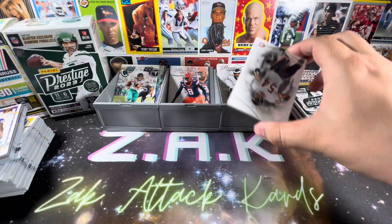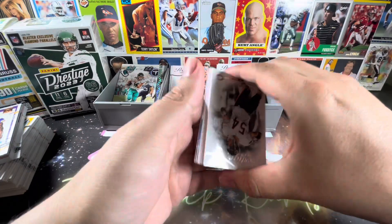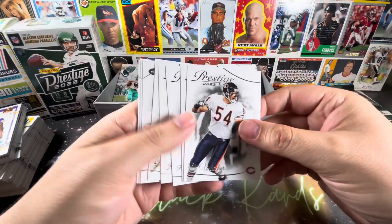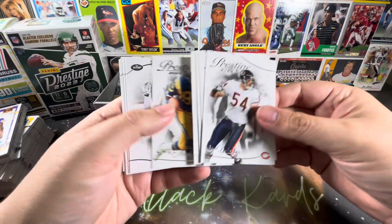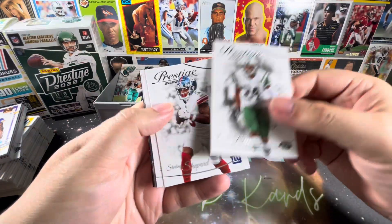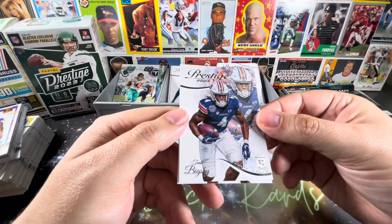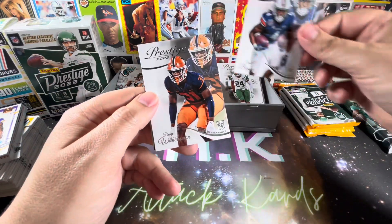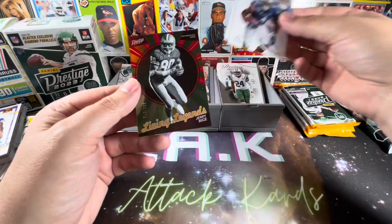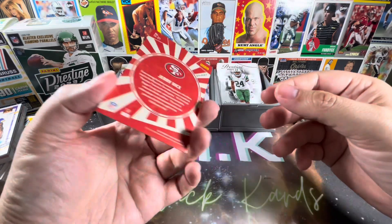Where will the numbered card be? Let's flip it this way. Oh, I think that's it — looks like a numbered insert as opposed to a numbered parallel, which has been most of the numbered stuff that I've pulled out of Prestige this year. I've done a couple of different videos, so if you like Prestige definitely check them out. We have Tank Bigsby and Devon Witherspoon.